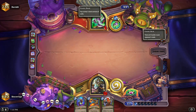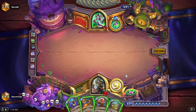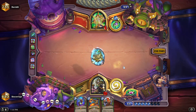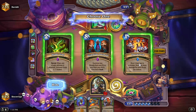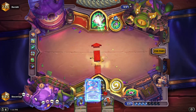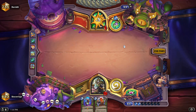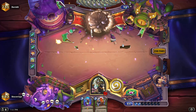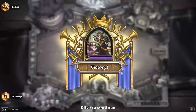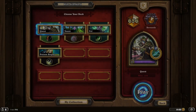He's just doing Demon Hunter things, trying to put together his combo — he's got a lot of cheap cards. Should be able to get there with this. Demon Hunter down, baby. Don't forget to shoot him in the face — we're going to go out of this.